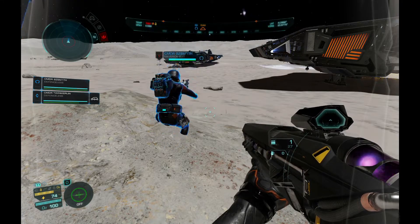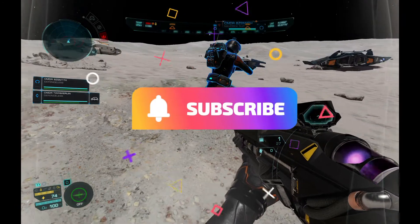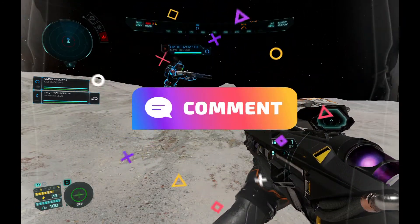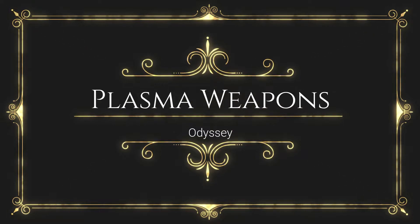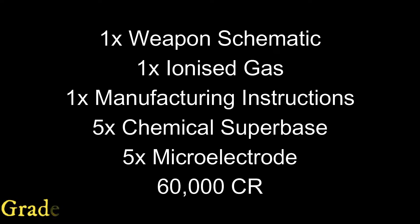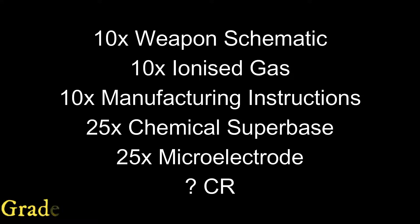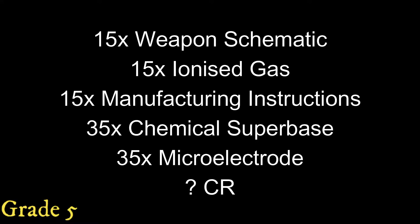Hello everybody, welcome back to Grapple Man's Elite Videos. Today we're going to talk about weapons, and my favorite kind: plasma weapons. The first thing you should know is that all classes of weapons require the same five things, listed here on the screen. The only difference, just like with the suits, is the number of these things you have to have. Not sure of the credits for grade four and five because I haven't found them yet.